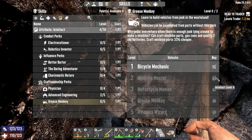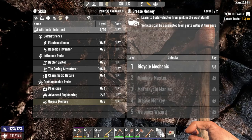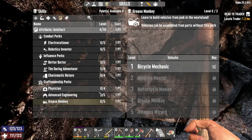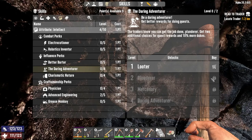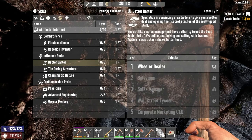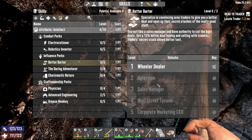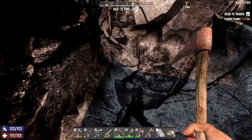Once we get the minibike, hopefully we can just buy a motorcycle or a 4x4 from the merchant or something. I would also like to put as many points as we can into Better Barter and Daring Adventure — two points each. That should help us quite a bit in getting better loot, especially better loot from our quests, because I like doing the quests.